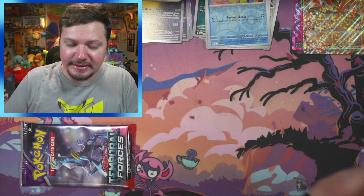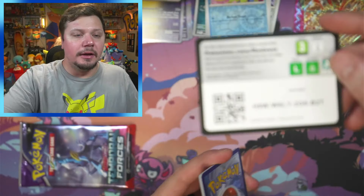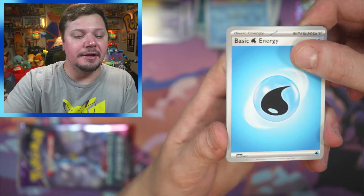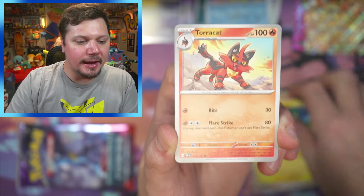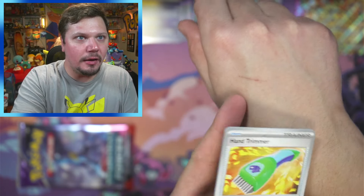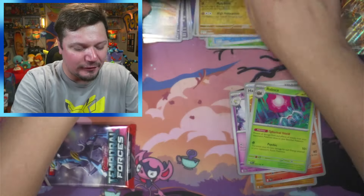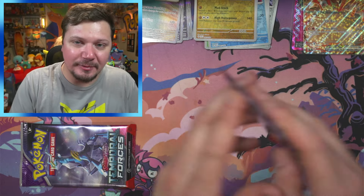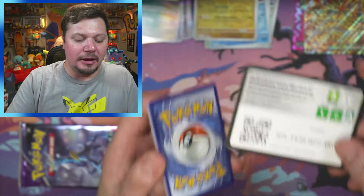Some of these reverses I might actually need because I'm still trying to do a master set — pulling every single card, reverse holo and non-holo, any card I might need I'll add to the binder. Fire energy, water energy, Roly-Coly, Heatmor, Yamper — you're so cute — Torchette, Shaymin, Mudsdale, and then a Roaring Moon. I really like Roaring Moon — it's like an ancient Pokémon based on Salamence, which is in my top 10 favorites, so having an ancient form of it is very cool.